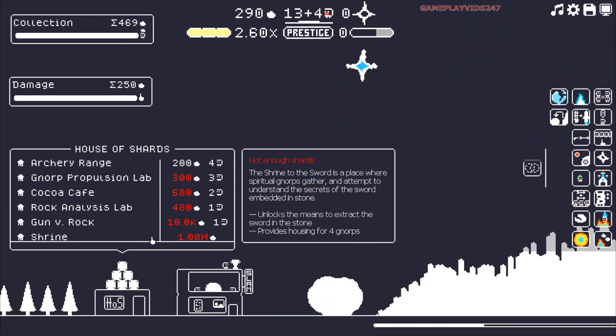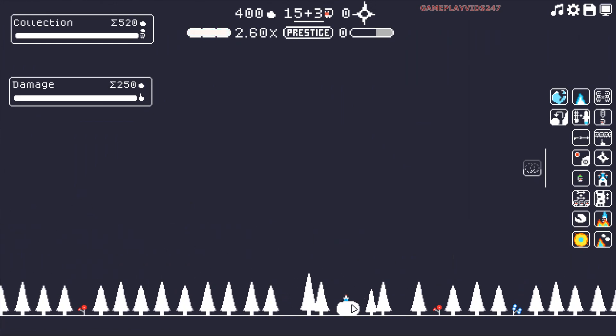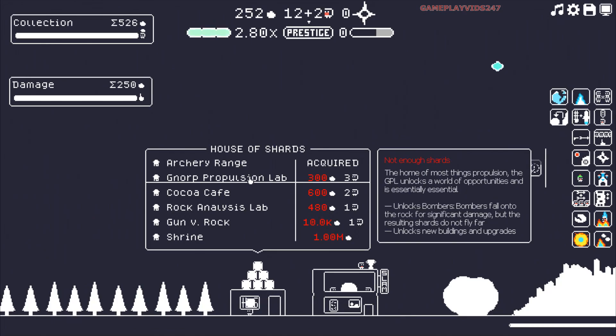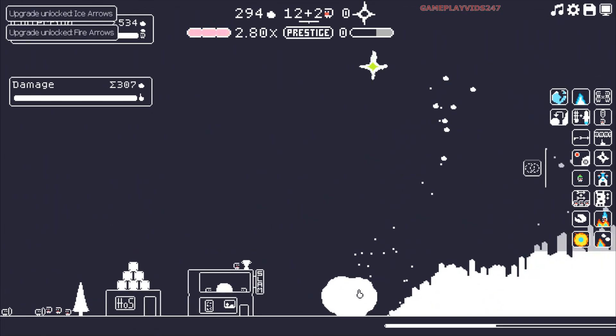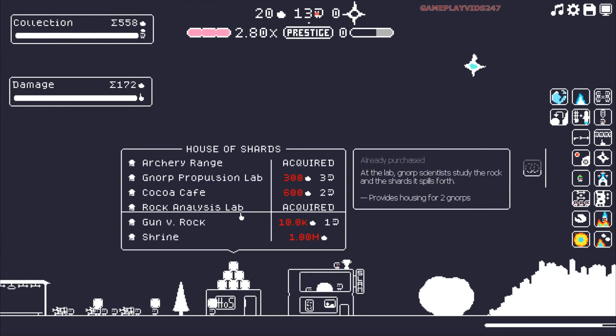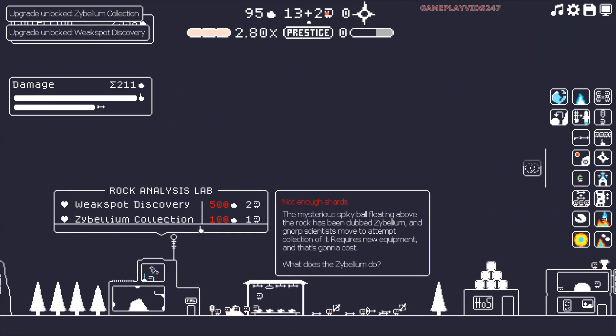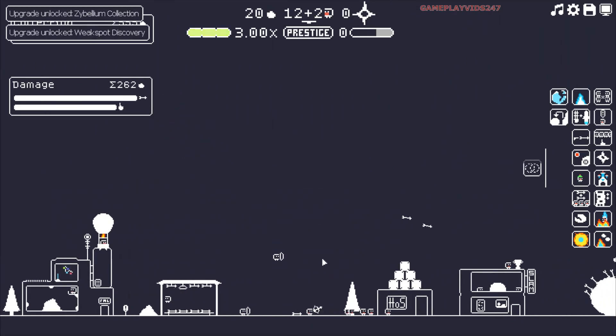There's the shrine for the first time, by the way — provides housing for four Norps. I can extract the sword in the stone. That sword is... here. That's going to bring a whole new element of gameplay, potentially. I need to get that star out of the sky, so the next thing I'm going to need to do is build the rock analysis lab, which shouldn't take too long. Just purchase the rock analysis lab now. So hopefully I can get that star soon. Zybelium collections — 100 of the shards, which I just got now.